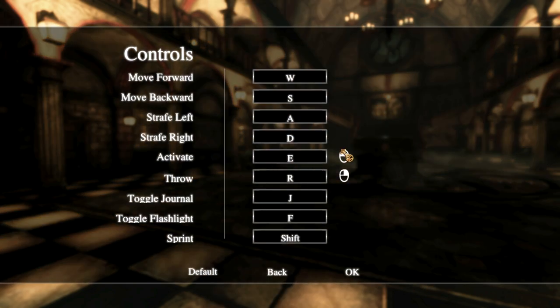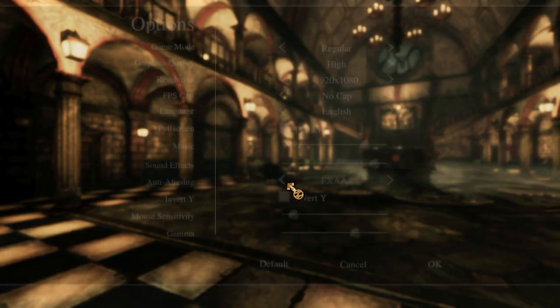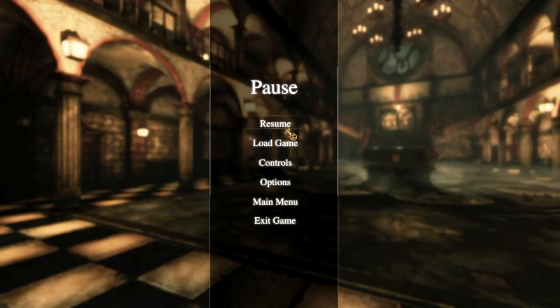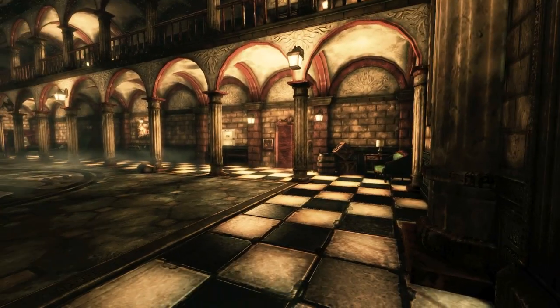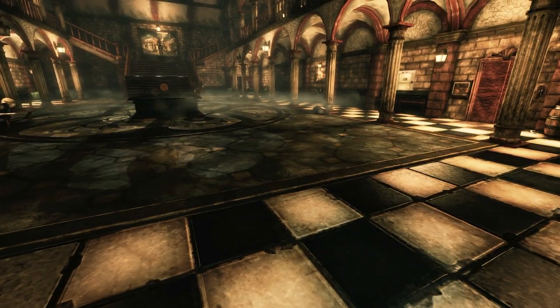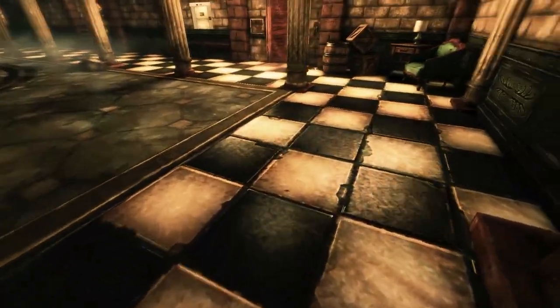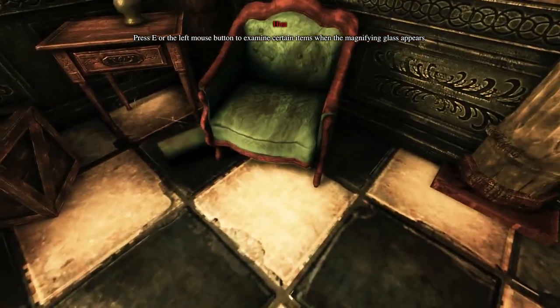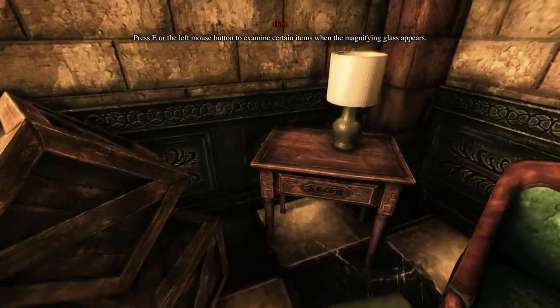Checking the controls — move. We can throw. That doesn't bode well. I like my mouse to be not sensitive at all. Alright, that's going to have to do. I always start off going to the right. Press E or the left mouse button to examine certain items when the magnifying glass appears.